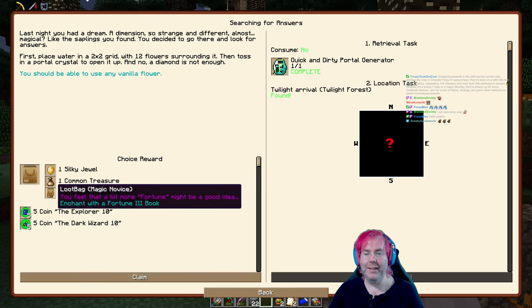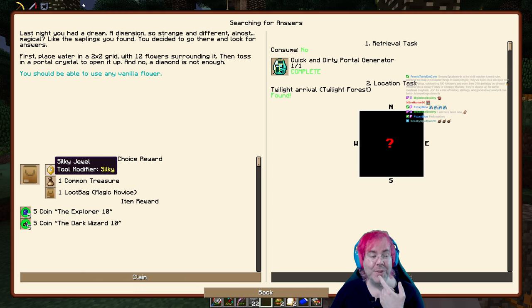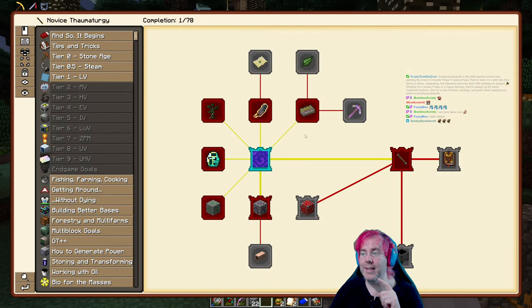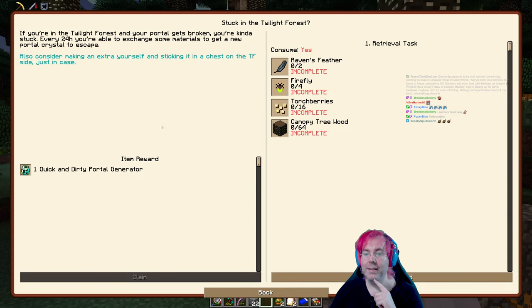A loot bag — how could I say no to a loot bag? The silky jewel could be really good — we could have a tool that has silk touch on it. I'm gonna leave this one unclaimed until I know what I want to do with that. So now we can see there are other quests for us here. If you're in the Twilight Forest and your portal gets broken, you're kind of stuck — every 24 hours you're able to exchange some materials to get a new portal crystal to escape.